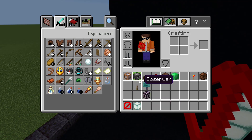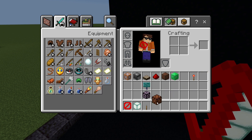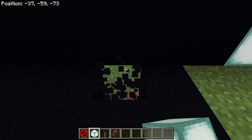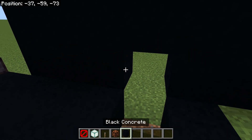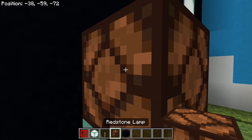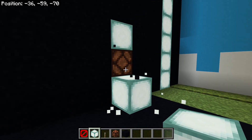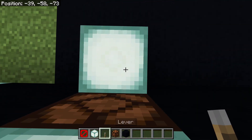Then you're going to get a solid block — I use a sea lantern — a lever, a redstone, and a redstone lamp. Go to this block right here and place that block, the sea lantern right here, and put the redstone lamp right here. This is just for decoration. Put another sea lantern right there and face like this.